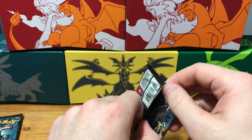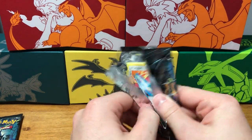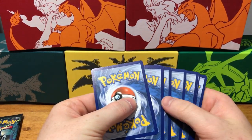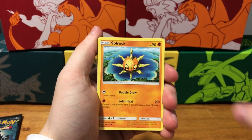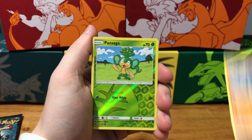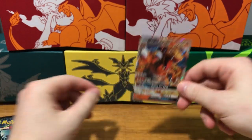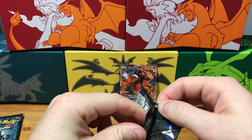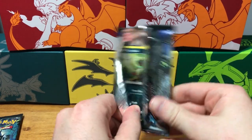Of course we're hoping for GXs and stuff, but the big dream with Burning Shadows is that Charizard. Code card. Energy, energy, Bodybuilding Dumbbells, Simipour, Solrock, Porygon, Panpour, Pansage, Espurr, Sawk, reverse holo Pansage — and a Charizard GX! Nice pull right there. Maybe that's a little foreshadowing to what's to come. Charizard GX right there — always nice to see a fan favorite Charizard pulled in a pack.